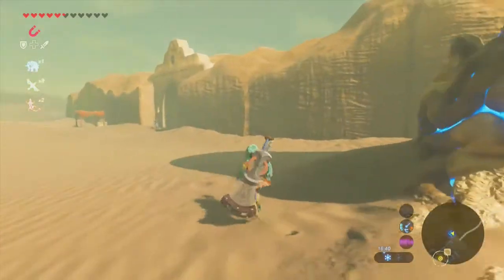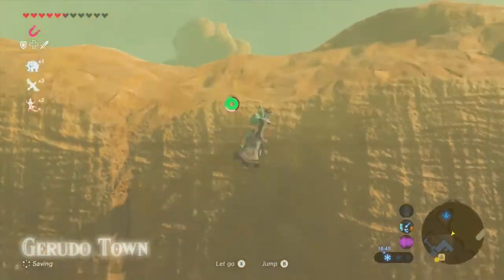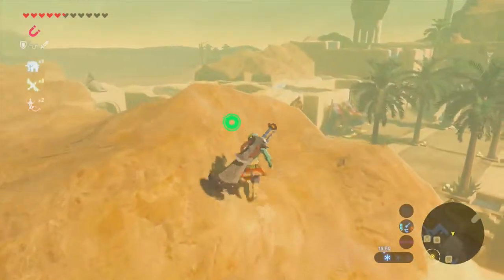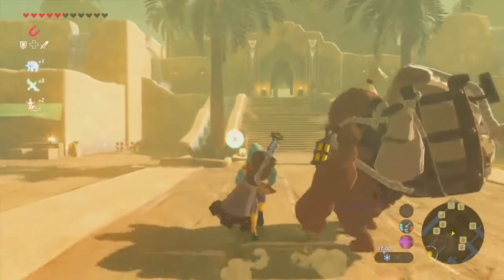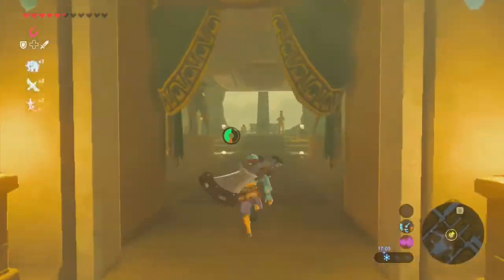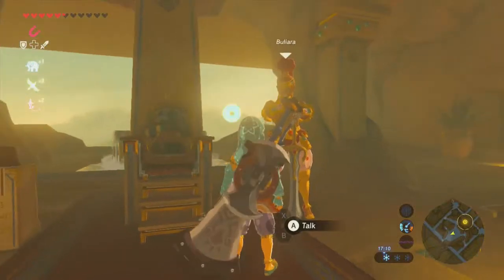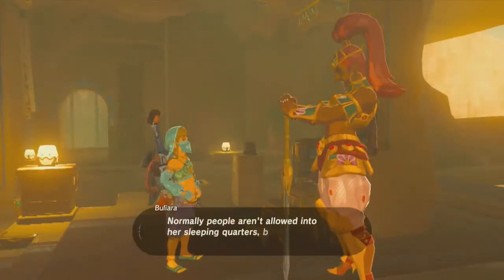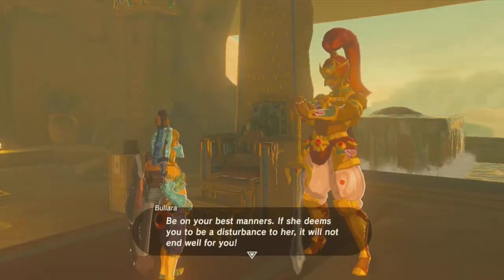And here we are in the Gerudo Village. Screw you guys, I'm climbing over the wall. You can do this as long as you have the Gerudo outfit. If you were wearing anything else and coming in from any direction, even where guards couldn't see you, you'd still be cold. Let's head back up to Riju. If you're looking for Lady Riju, she's on the second floor — normally people aren't allowed into her sleeping quarters, but she has given you permission it seems.